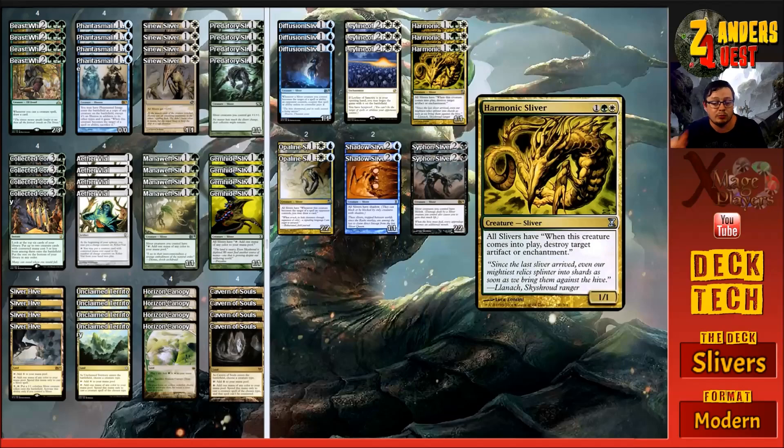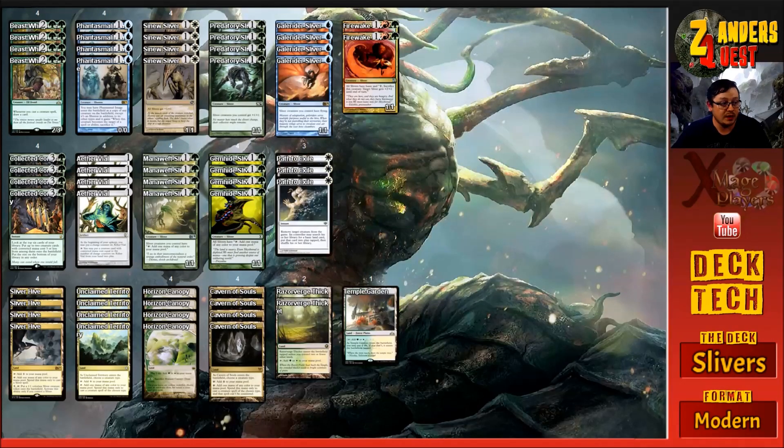One of the really cool tools in the sideboard is Harmonic Sliver in a three-of. It costs three mana - one green and one white. It's a one-one Sliver with 'all Slivers have: when this creature comes into play, destroy target artifact or enchantment.' So if we're up against Mono-Red Prison, Lantern Control, Affinity, Wilderness Reclamation, or any artifact or enchantment-based deck, this in a three-of turns all of our Slivers into removal. It's a comes-into-play trigger, not on-cast, so we can Collected Company into two more Slivers and kill two more things. The amount of value we can get out of it is insane, and that finishes the sideboard and main board.